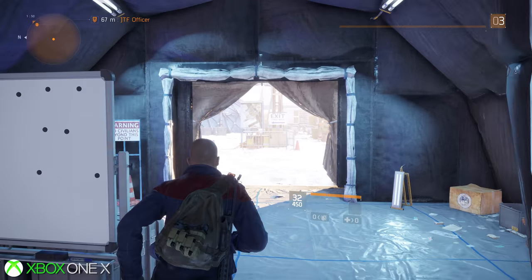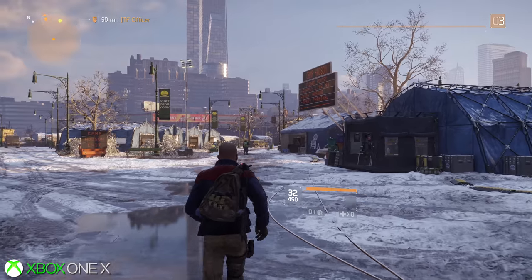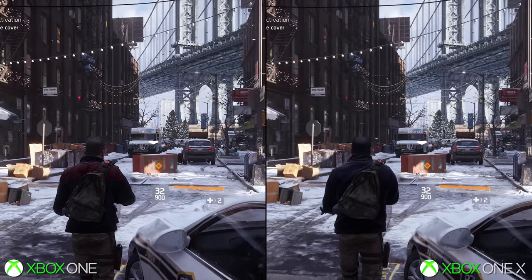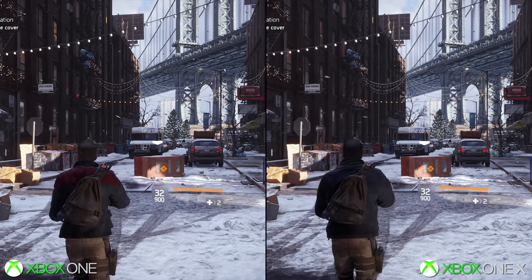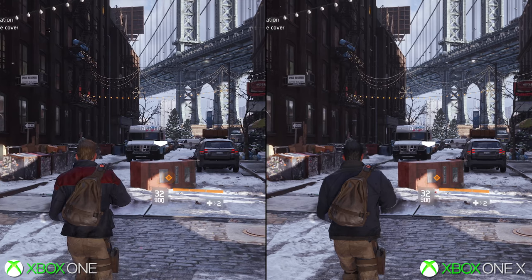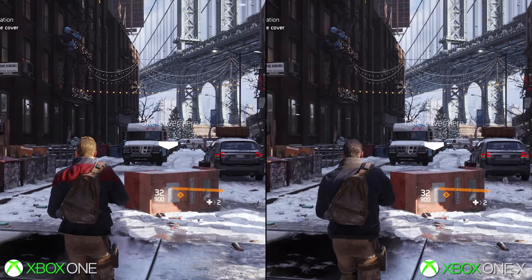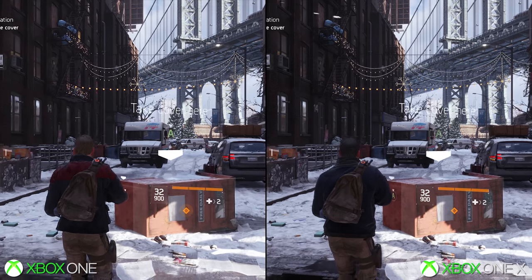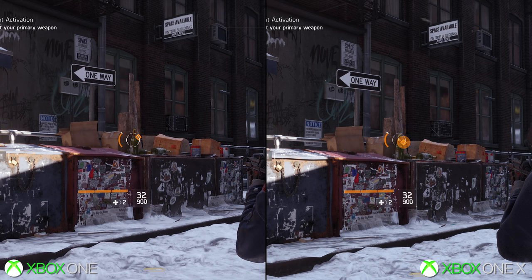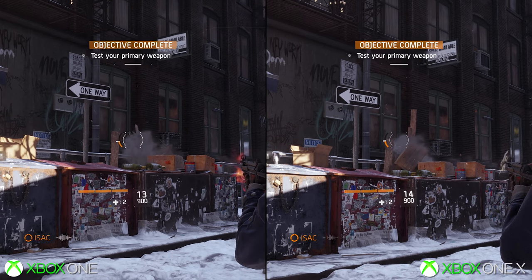The gist is Xbox One X's hardware is not only up to the task for a consistent native 4K, but it comes with a few visual upgrades too. Ubisoft Massive's patch notes list three extras: improved reflections, screen space shadows, and upgraded object details. These really don't strike you when playing one after another, and it takes some seriously close zoom-ins to spot what's actually been changed. Compared to a base Xbox One, these are all enhanced, and it even supersedes PS4 Pro on each setting too.